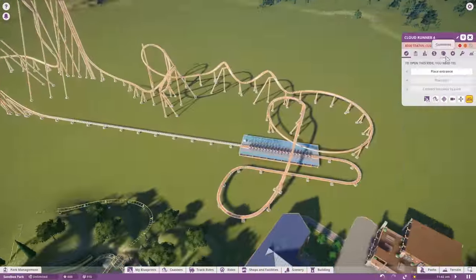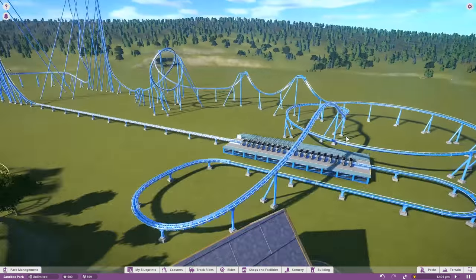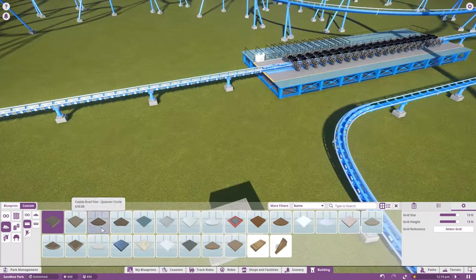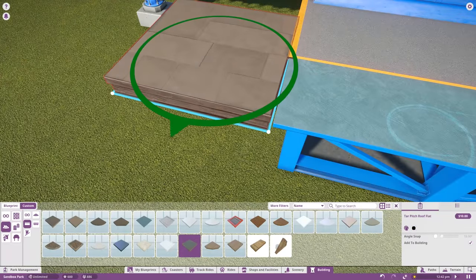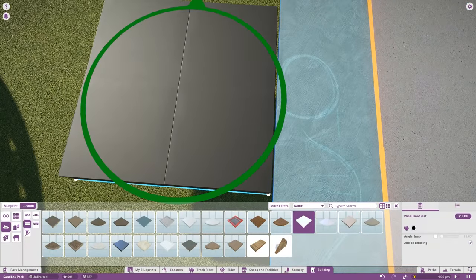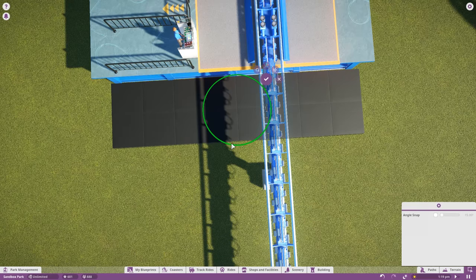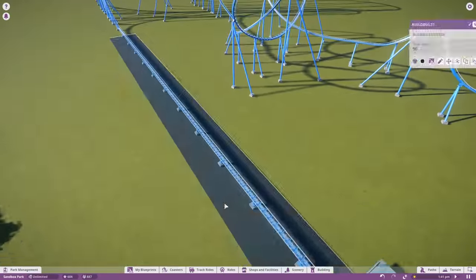Originally made it blue to start, kind of like the sky, but we end up changing it to just black. Basically this whole area is just kind of black colored, trying to make it like a stealth plane or something cool like that. Starting to work on a runway over here, just trying to make it seem like there's a runway going straight out of this area so you just launch the coaster on the runway.